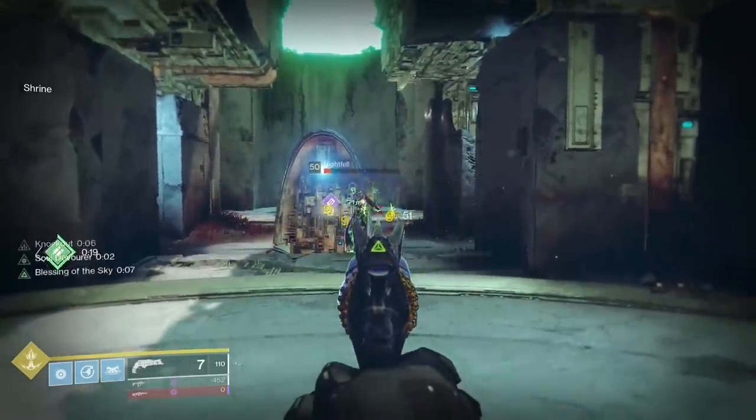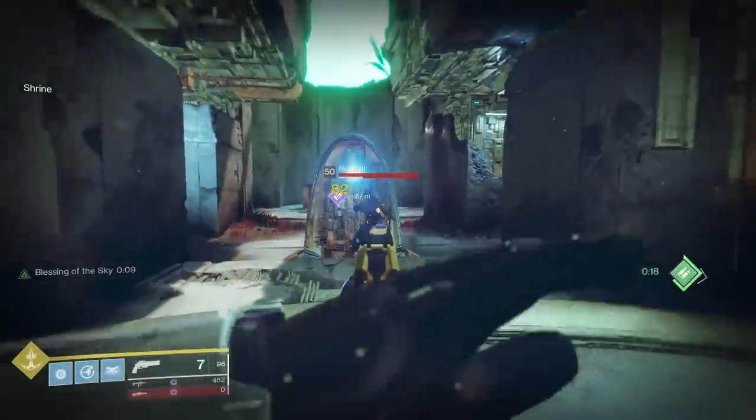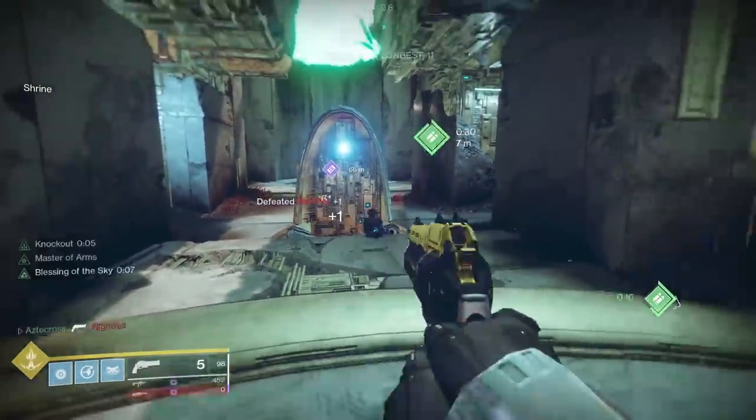You can also do things like body shot with aggressive frame snipers, one crit and one body with something like Thorn. Last Word is just absolutely scary with it. The list goes on — weapons get way more potent when this buff is flying around.